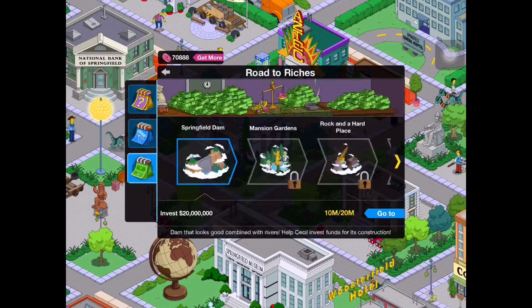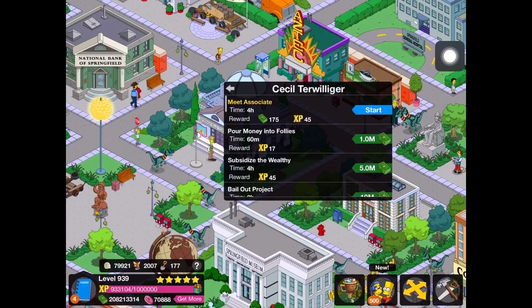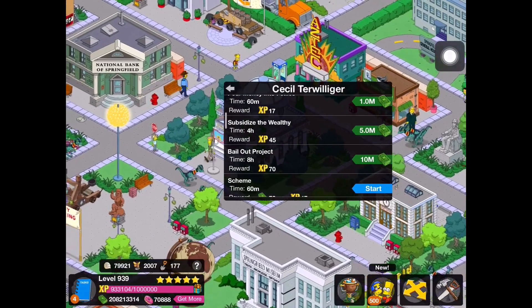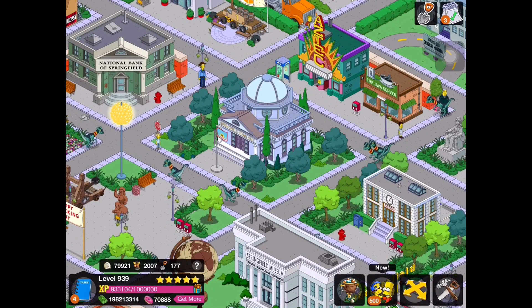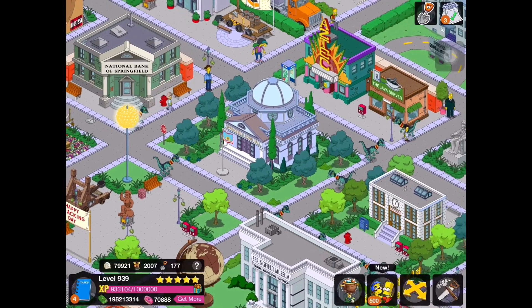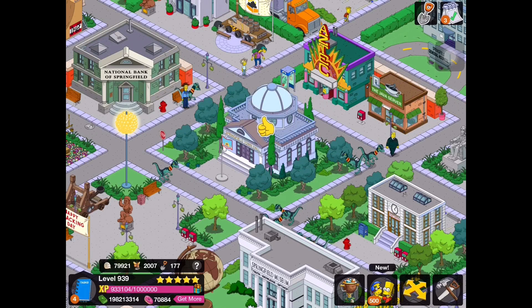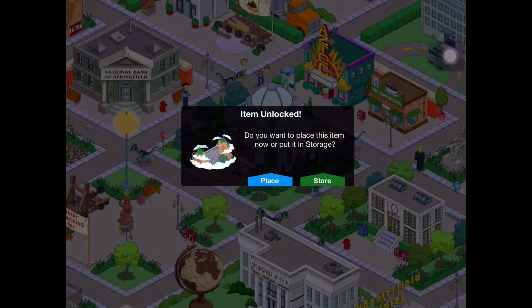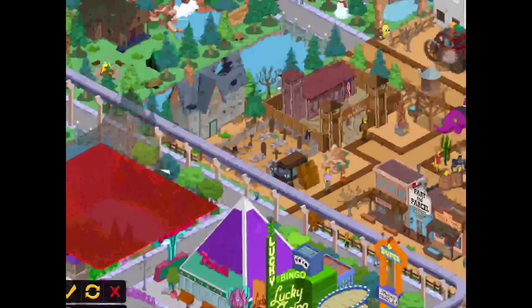We check the progress and now I have $10 million out of the $20 million needed. We're going to have to do this again because we need to get to $20 million. It's a bit unfortunate for players who don't have as much cash, because it's harder to unlock these if you're just an average player — these tasks are quite expensive. So, we just unlocked the Springfield Hydroelectric Dam! We'll go and place that down — I'm not even sure if I have any room for it.